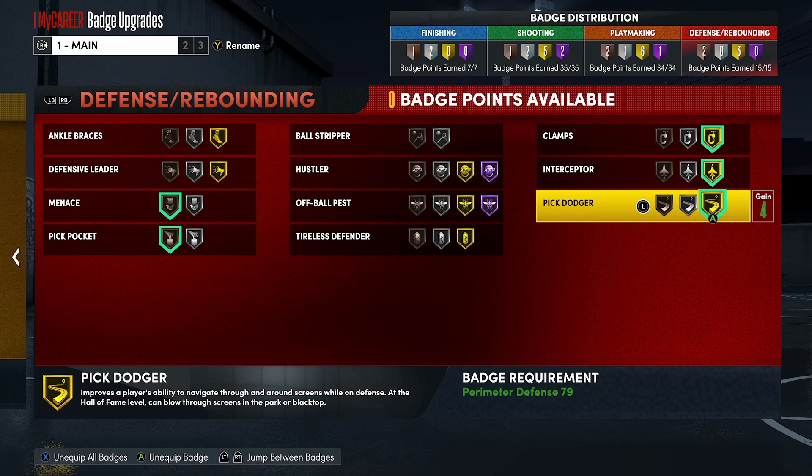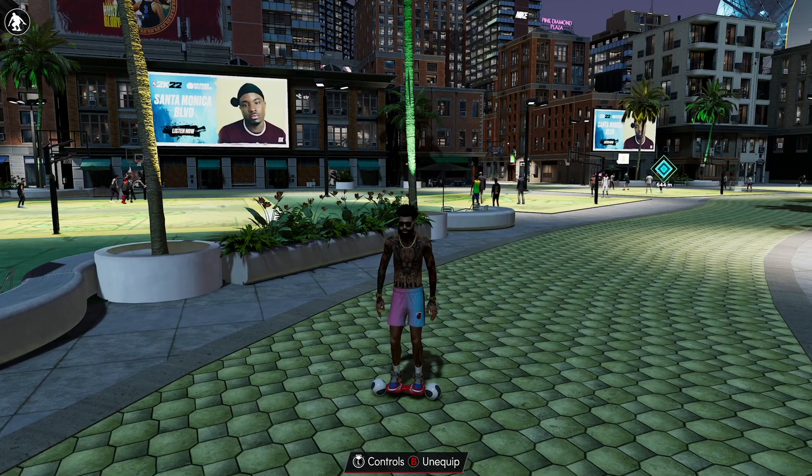These were my picks for the best badges: Pick Dodger, Clamps, Interceptor, Pickpocket, Menace, Ankle Braces, and Hustler. If I had no badge point restrictions I would get all of them, but I don't, so I can't have them all on right now.